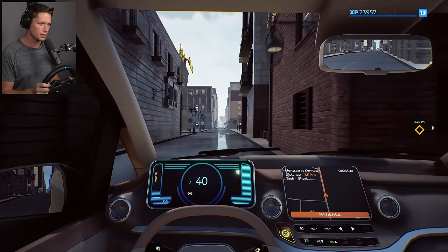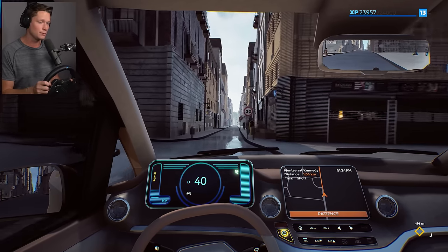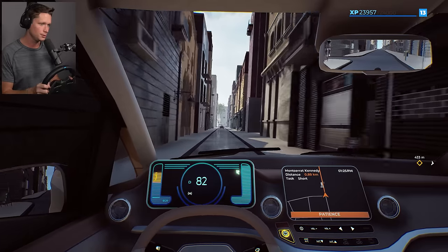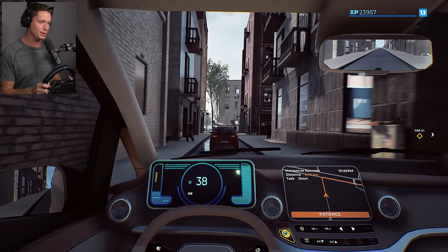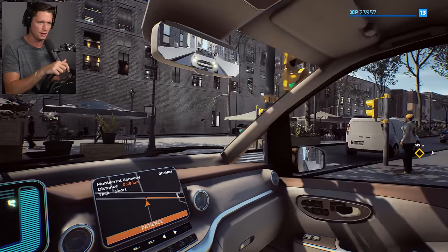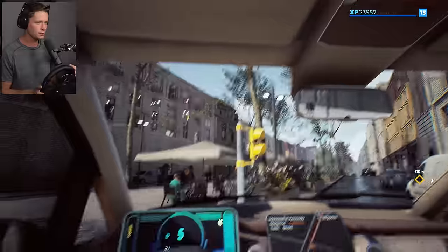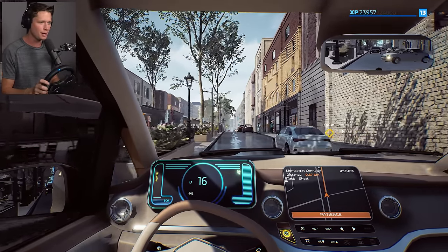We probably shouldn't be going 50 miles an hour in a residential area like this, but we're just trying to get to Monster Rock. Pedestrians are walking out all over the place. This thing's gonna hurt a lot worse if you get hit by it, so I'd be on your best behavior around me today. She's got some pickup too — we can get up to 100. Three quarters of a kilometer to pick Miss Kennedy up. This is a little bit sketchy — we have the right of way, let's see if we can turn out into this street without hitting anything.